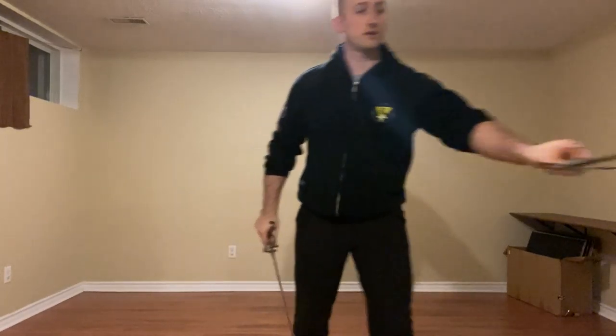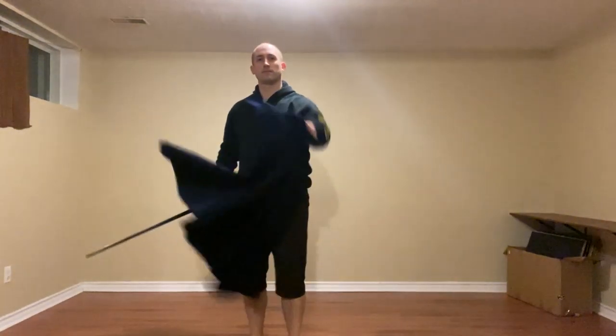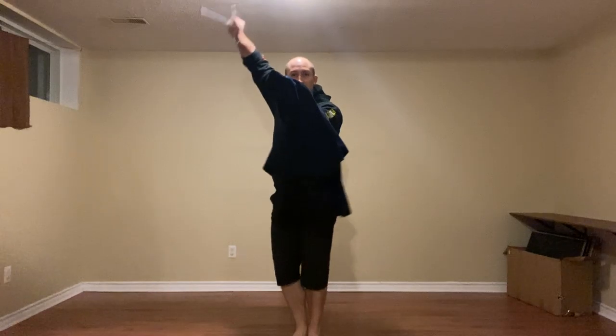Now with the cloak, the option here is to do the punta diverso. So again, from the top we have punting falso — we can strike low, or if we start a little bit out of distance, this allows us to step to their right and thrust to the chest.